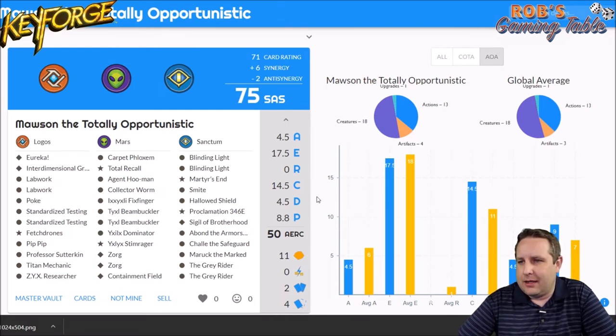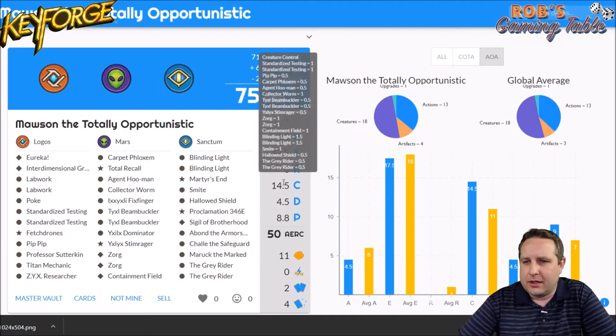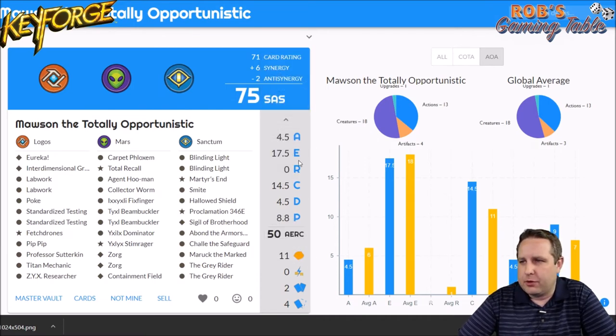Not the craziest deck, but I like the Sanctum lineup — seems pretty cool. It has some good cards I like to play with. Looking at the stats though, the low amber control and low expected amber means you're just trying to control your opponent's board while slowly grinding to forge three keys. Let me know what you think about this deck in the comments — any combos jumping out at you? I'll definitely give it a run and see how it works. Thanks a lot for watching. We'll have more Keyforge deck unboxings coming to the channel, so subscribe and ring the bell. See you in the next one, bye-bye.